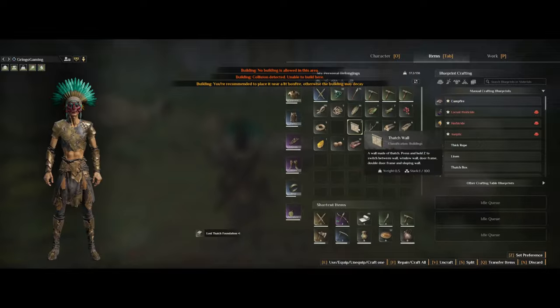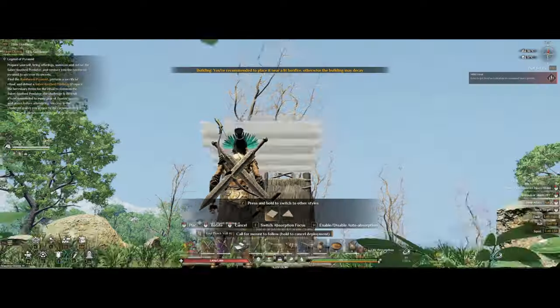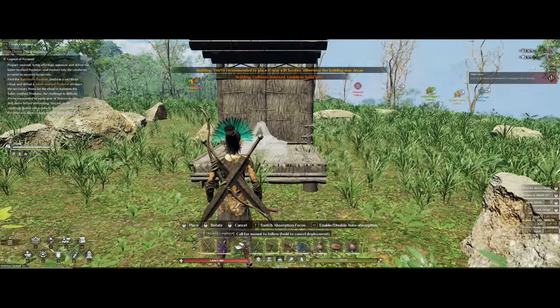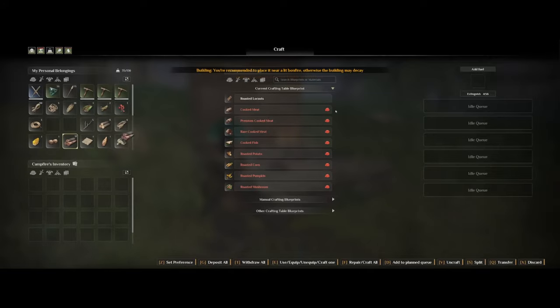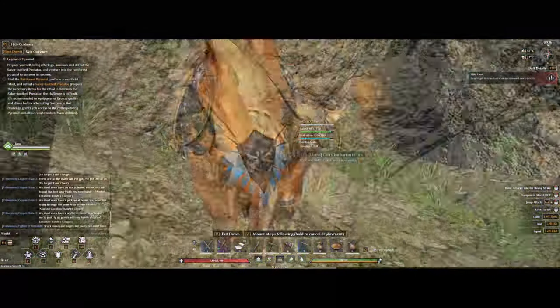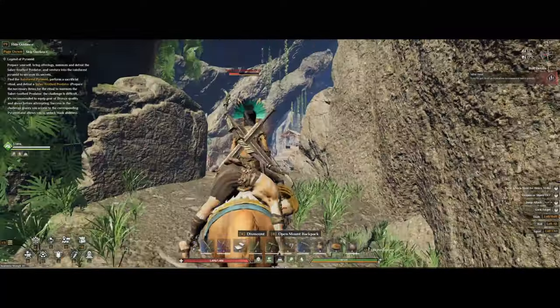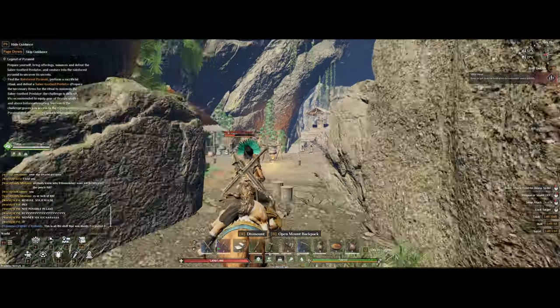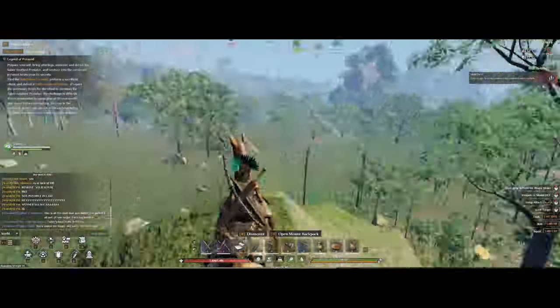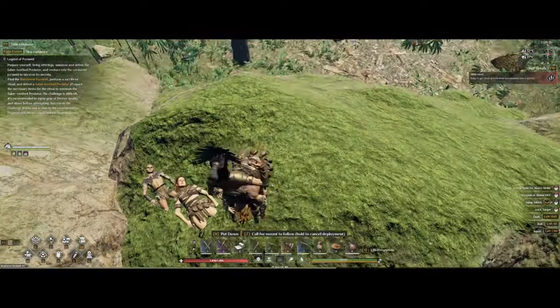Before going into the barracks, I recommend you build a simple respawn point outside the area. Building it like this will prevent the campfire from going out if it starts to rain. Having a llama with the extended seat cushion is also really recommended, as you can just call it down to you when you're finished, so you don't have to run all the way back yourself with your NPC.